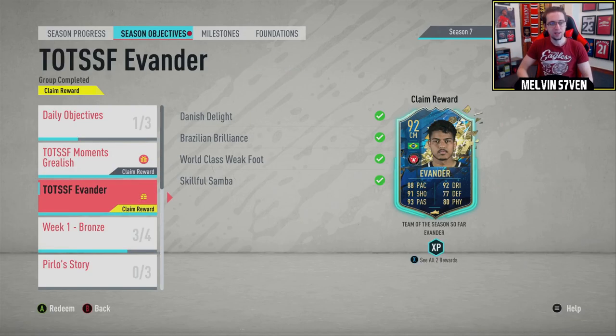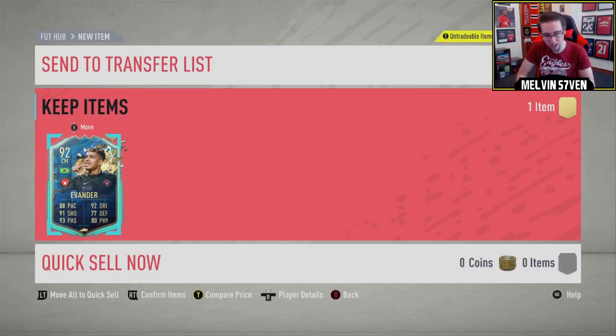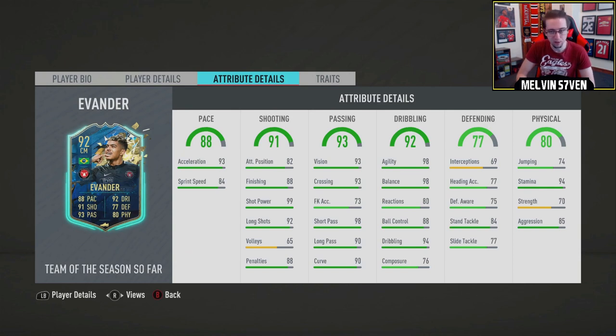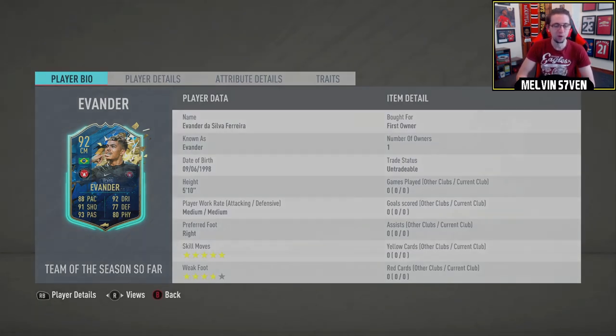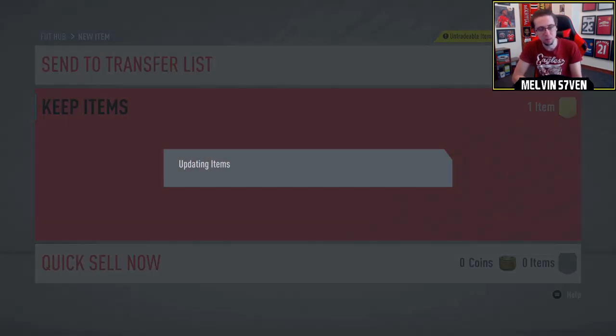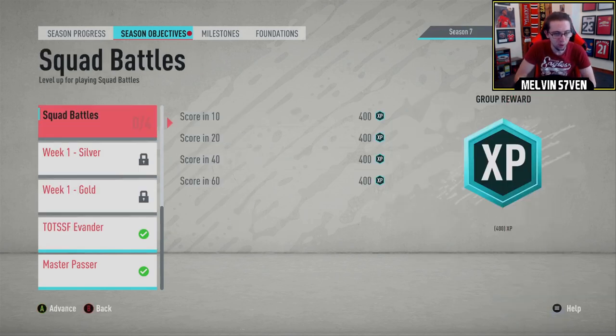So we've done it — we've got the two players that we wanted. It's an Evander. He actually looks like a really really good player and thankfully he's not too hard to link. I still might end up just using him for fodder — five-star skill moves, four-star weak foot, decent agility, balance, dribbling, stamina. He lacks in certain areas but he might be a fun player to bring off the bench. I can link him with Fred and with Eder Militao so I can get a bit of chemistry. I'll probably play a couple of games with him but if they release an ultimate Team of the Season pack I'll probably dump him into that.